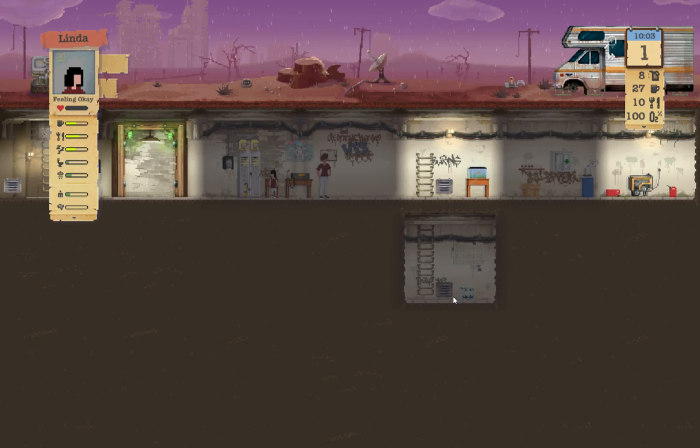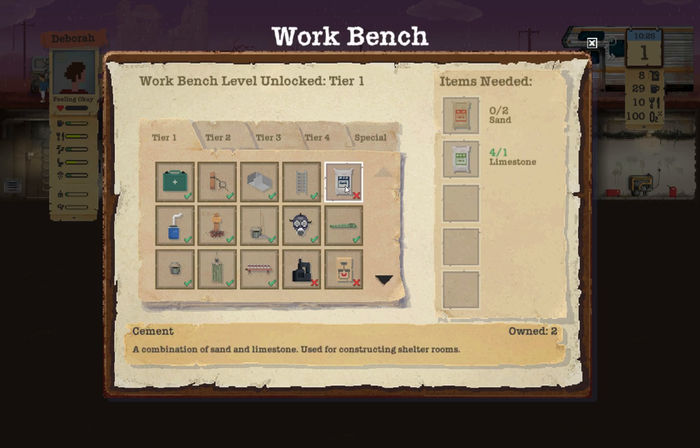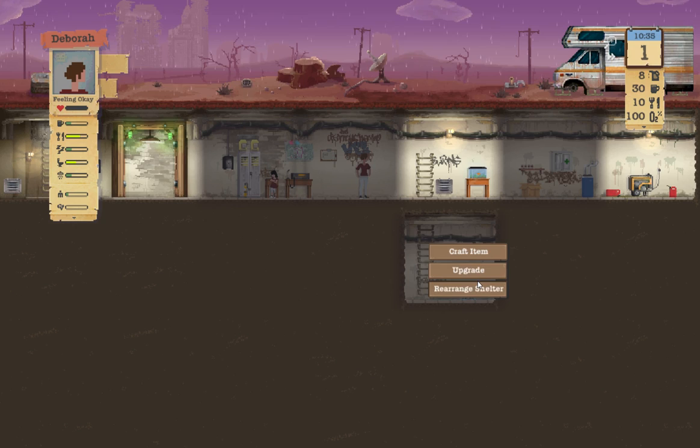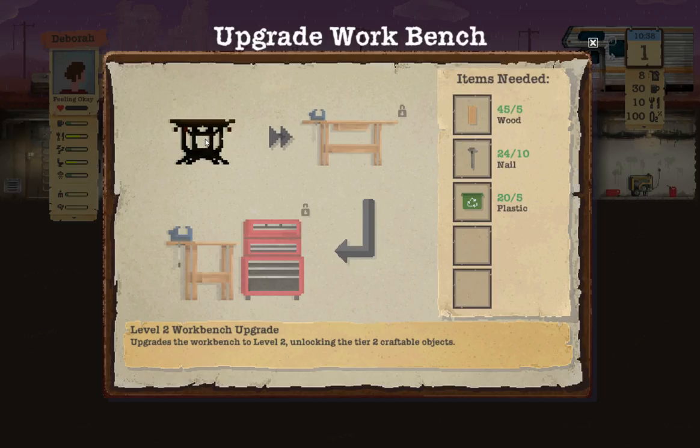I think the first thing we need to do — I'll take her — and we need to craft a couple items. We need to craft a makeshift toilet, and we need some type of shower, so we need to upgrade this. We'll upgrade this. We don't have that to make yet, so — Level 2 workbench. There we go.